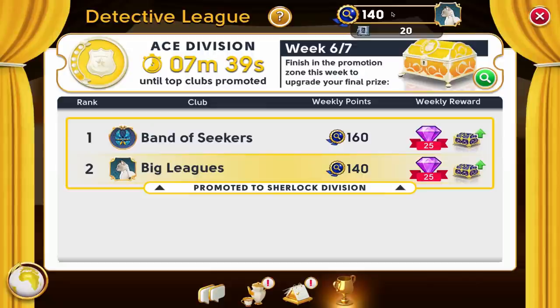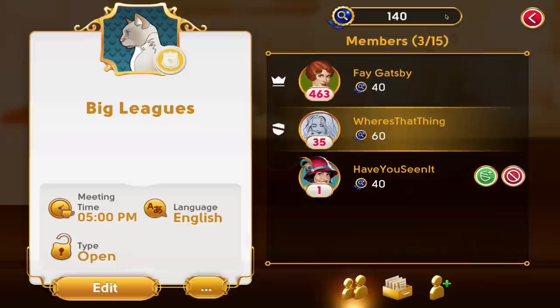At the end of the league, your club's total league points is calculated by the amount of banked points plus your current weekly points. You can see how much each member of your team contributed by clicking the league points number at the top of the screen.